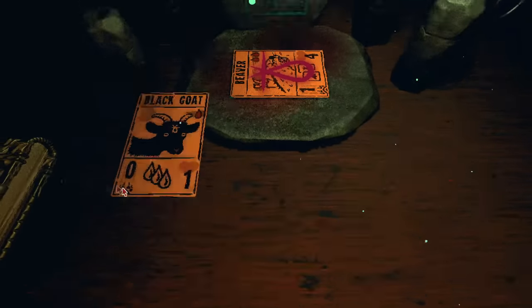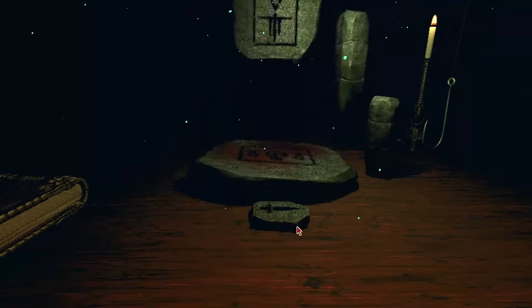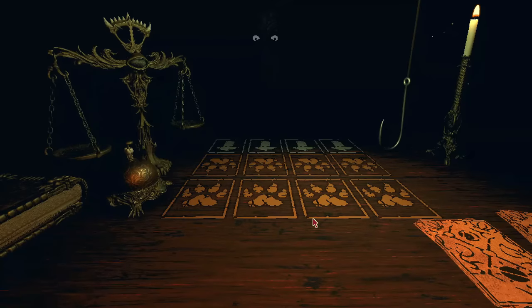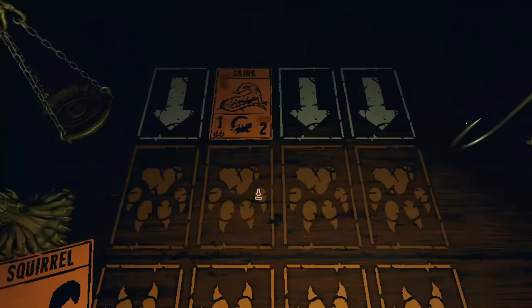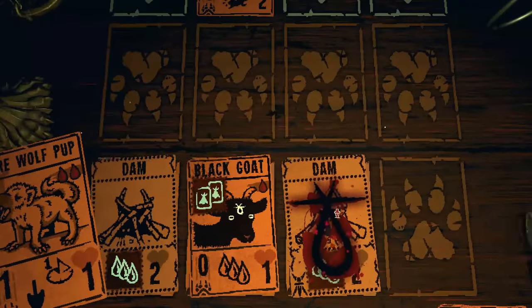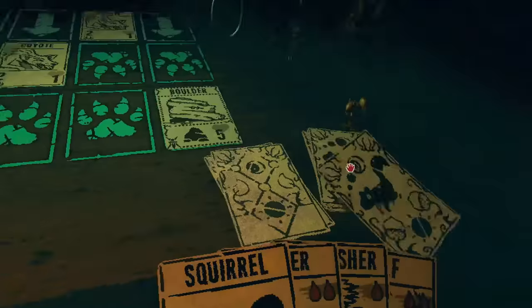However, there is one particular combo that gets around this problem, due to another sigil that was buffed in Casey's mod: the worthy sacrifice sigil. It was buffed so that if any terrain cards have the worthy sacrifice sigil, they can now also be sacrificed for up to three blood. Combining the worthy sacrifice sigil with the dam builder sigil essentially lets you get three black goats just for summoning one of them.